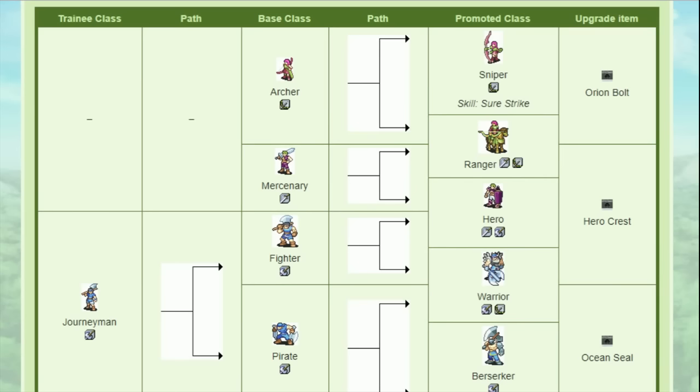So the next group is called Fighters, even though not everyone here can become a Fighter. Neimi is the first character we'll look at. She starts as an Archer, and she can go either Sniper or Ranger. This is probably the easiest decision in the game. Ranger gets an extra point of movement — only one, despite the horse — a D-rank in swords, and all the advantages that come with being mounted. And Sniper gets Sure Strike, a skill that has a level-percent chance to proc that gives you a guaranteed hit — 5% of the time it will work every time. And it's backed up by a weapon type that has no hit issues whatsoever. You should always go Ranger.